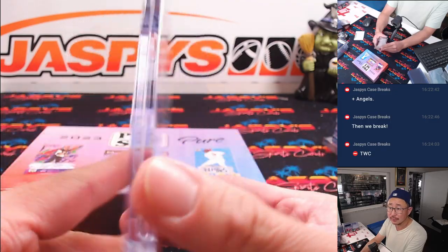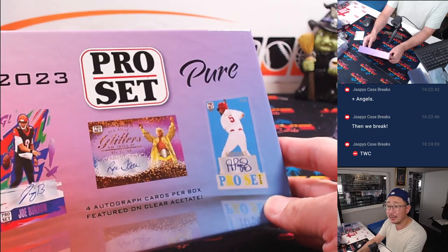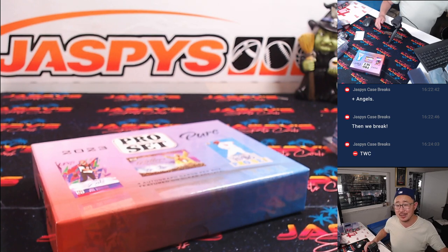And there you go, ladies and gentlemen — fun little break here. Another two-boxer will be loaded up in the store, so go and check it out at JaskiesCaseBreaks.com. I'm Joe, and I'll see you next time for the next break. Bye-bye.